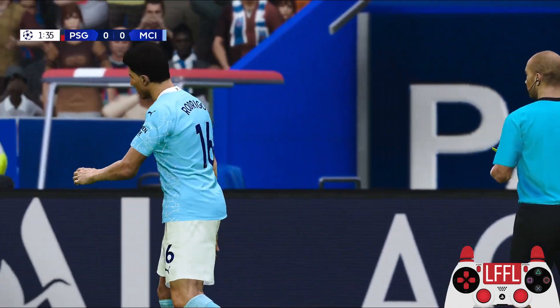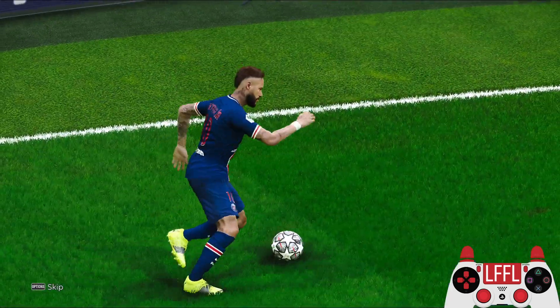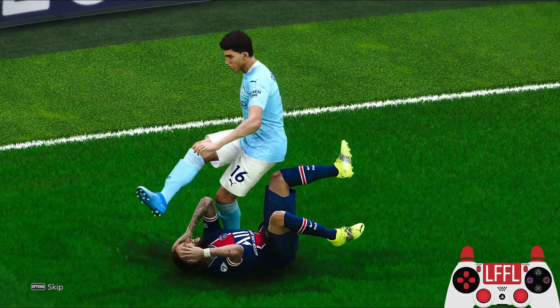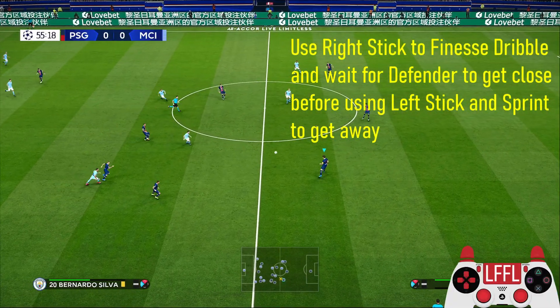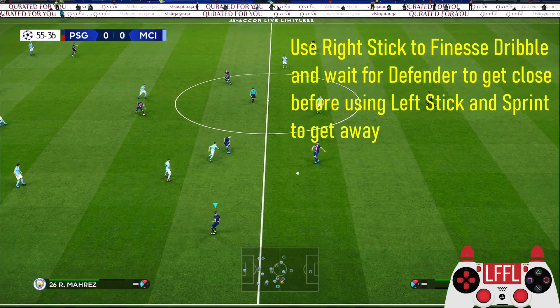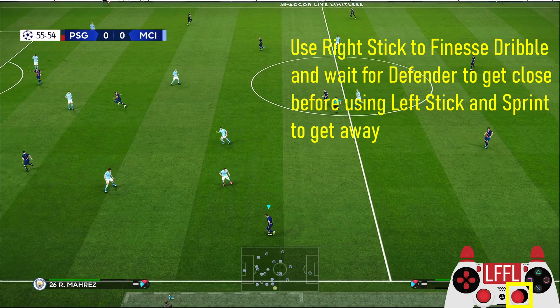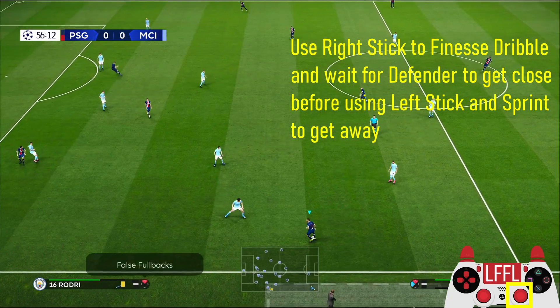So do this outside the penalty box. Instead of trying to get a penalty, the objective here is to get the opponent in foul trouble. All you need to do is use the finesse dribble using the right stick and wait for the defender to get close enough before using the left stick and the sprint button to get away from the defender.